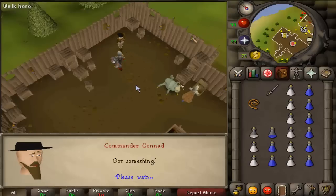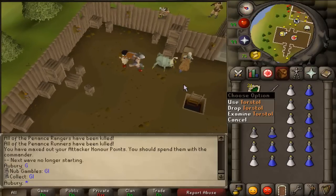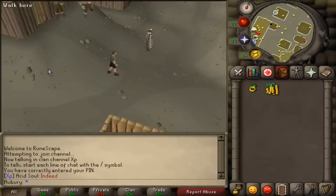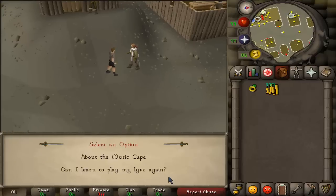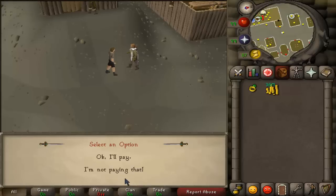Time for gamble number 5 or 6 — 21 Torstals, that's actually not too bad. Another gamble: Granite Shield, yay. The update just happened — Olaf the Bard is wearing an untrimmed music cape, so I guess he doesn't have an Achievement Diary cape. Let's pick one up for 99,000 coins — should be trimmed.